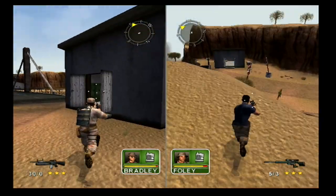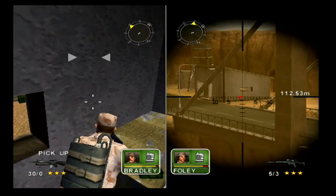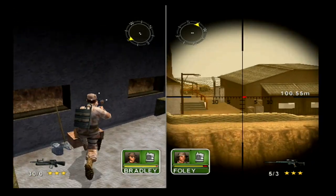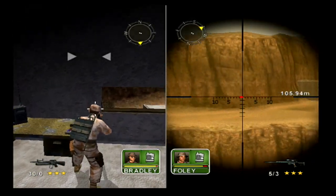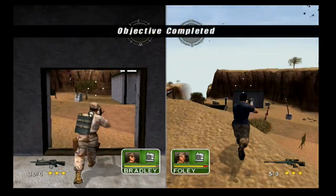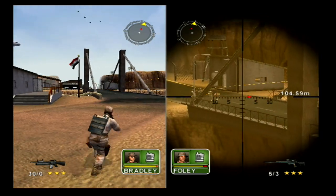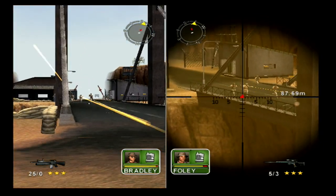In most missions you command a squad of four, and each squad member has their own specialty — such as sniper rifles, machine guns, and demolitions — and you can command them and swap between them. You can play co-op with two to four players in both games, and I found playing these games cooperatively to be a lot of fun, as you have to really work together, plan out your attack, and play very tactically in order to survive.